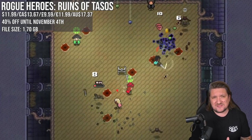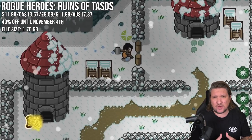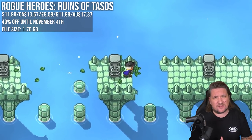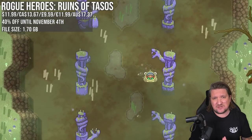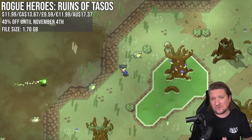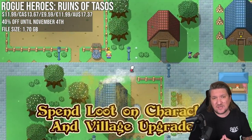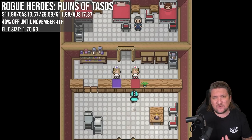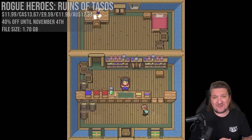Rogue Heroes: Ruins of Tasos is for the indie fans out there. It comes from Team17, it's a co-op local or online action adventure game. It has that top-down almost Zelda style to it and the idea is simple — battle it out in procedurally generated dungeons and explore this world. Story wise, evil has awoken and you've been drafted by a goddess who basically made a plea for help. I picked this one up myself in a previous sale and it was well worth it — even more so now with 40% off.